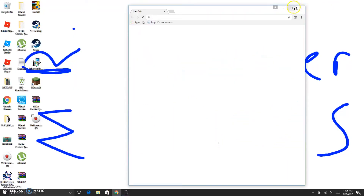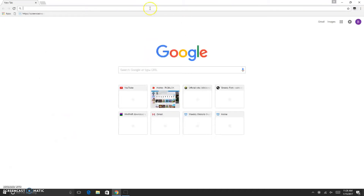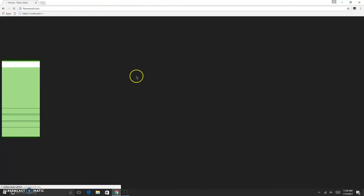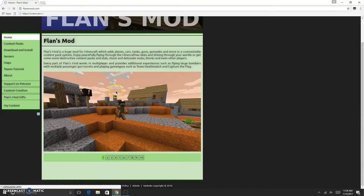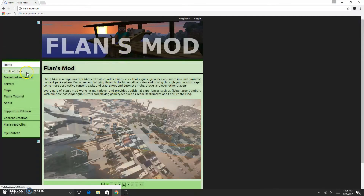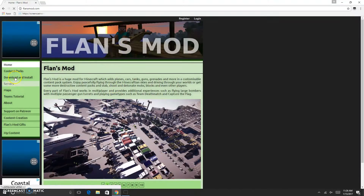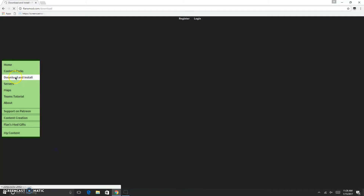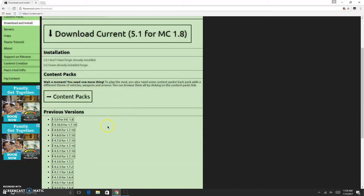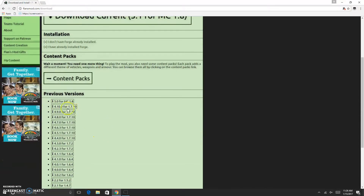All you gotta do is go to your Google Chrome and type in flansmod.com, and it'll take you to Flans Mod. They have gun mods, plane mods, but I'm not showing you how to get planes. Now you want to click download and install. It'll say download current, but you don't want to do that. You want to go to 4.10.0 for 1.7.10.